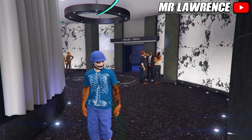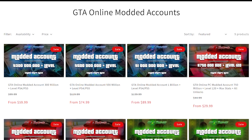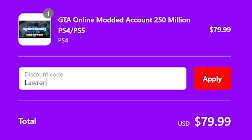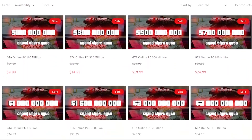This works on all platforms and it's completely solo. But before we begin, check out Hyper Resupply — they provide multiple GTA services such as money accounts, money and rank boosts for all platforms. They are cheap, fast and reliable. Don't forget to use my code Lawrence at checkout for a 10% discount. The link will be in the description below.